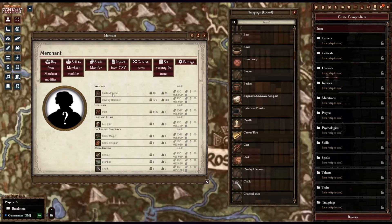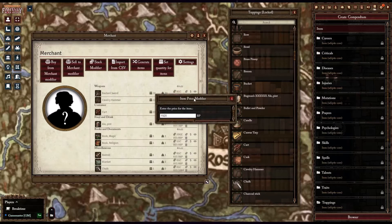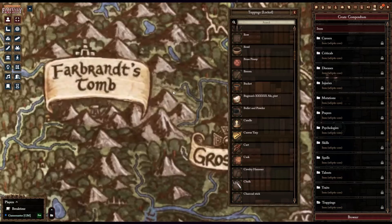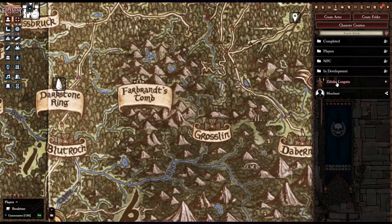This can also be used on a grand strategy level to keep track of what resources are available in each village, town, or trade caravan. The Merchant Sheet NPC module gives the Game Master an additional NPC sheet that can be used for merchant NPCs. This gives your players the opportunity to freely trade with the merchant and view all the items they have in stock. This customizes the stock of each trade caravan and store owner based on the item availability in the region or town.